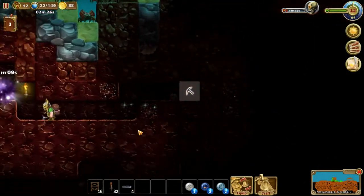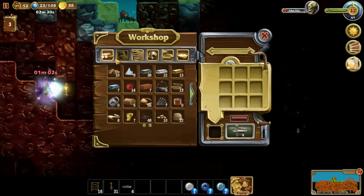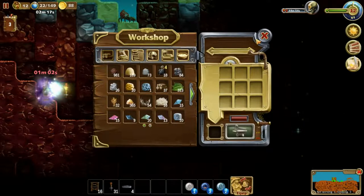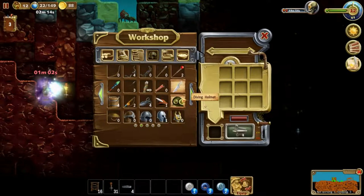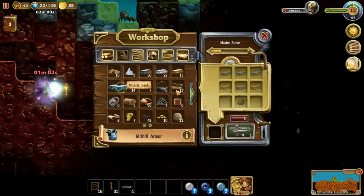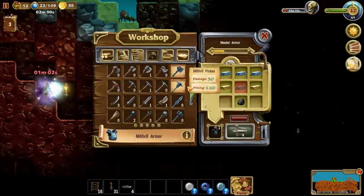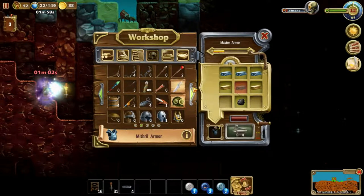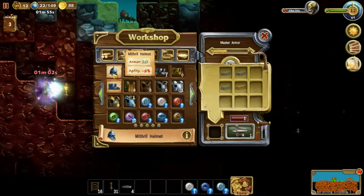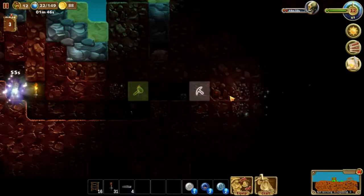No mithril whatsoever. Okay, how much do we have right now? We have seven and one mithril ore. We cannot make more than seven ingots. Let's at least try and make one set of armor — or a chest plate at least. Some gold and one piece of coal makes one chest plate, and that leaves us with three ingots. That's just enough for a helmet as well. So that's almost a full set for one dwarf — we just need a few more ingots.